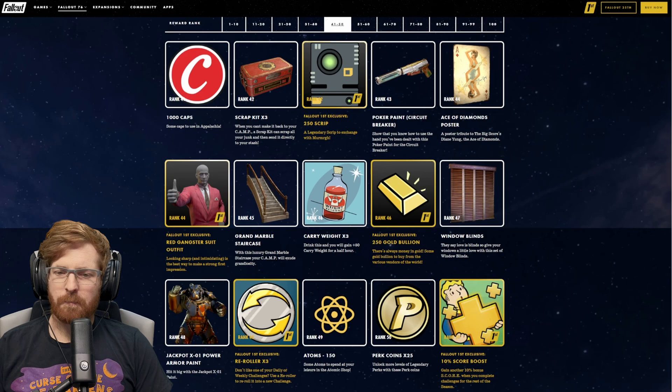Rank 47, window blinds. Rank 48 is the X01 Power Armor Paint for the Jackpot. For Fallout 1st at rank 48, we get three re-rollers. At rank 49, 150 Atoms. Rank 50, 25 perk coins — that's going to be nice for a lot of players working on their legendary perk cards.